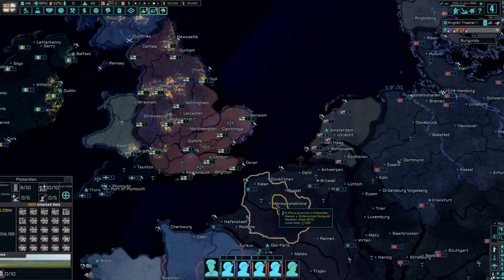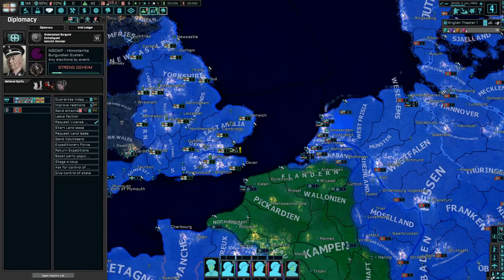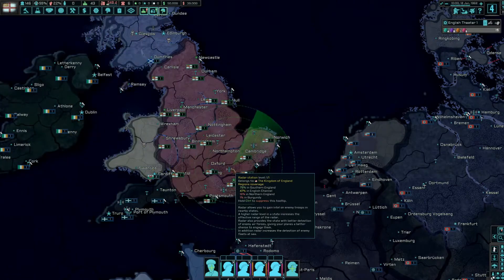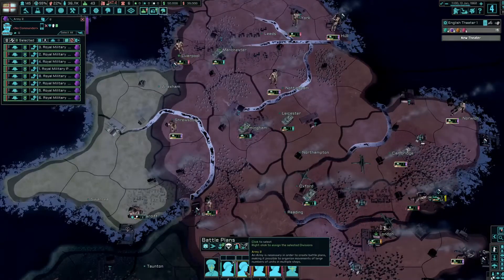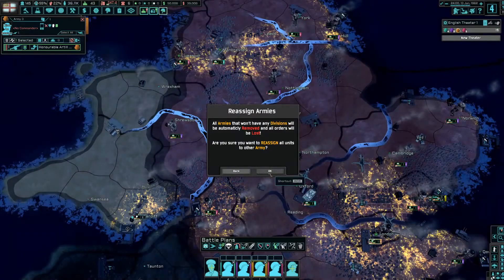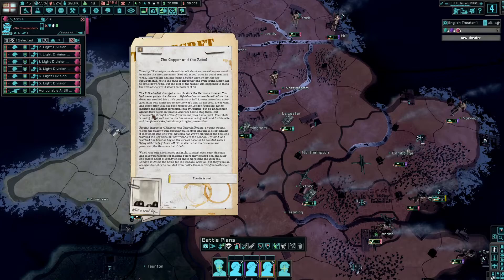We can request a license. Let's pump up the speed and see what happens. We get a narrative event: 'The copper and the rebel — Timothy considered himself about as normal as one could be under the circumstances. He'd left school once he could read and write, followed his dad into being a bobby, got to the rank of inspector, and even found a nice lass to settle down with. But the rest of the world — Tim thought the rest of the world wasn't so normal at all.'